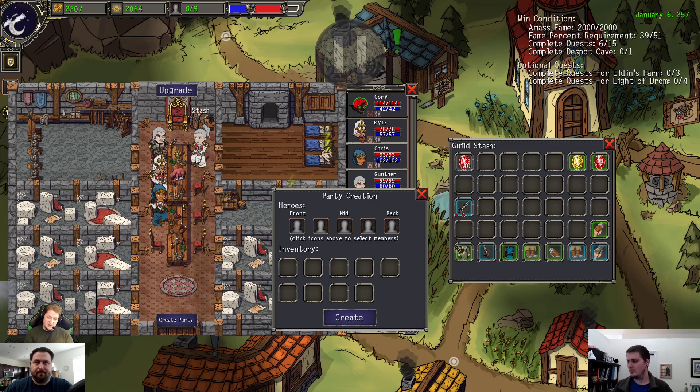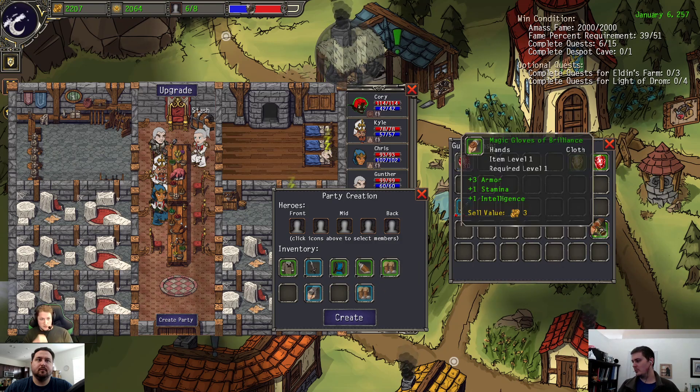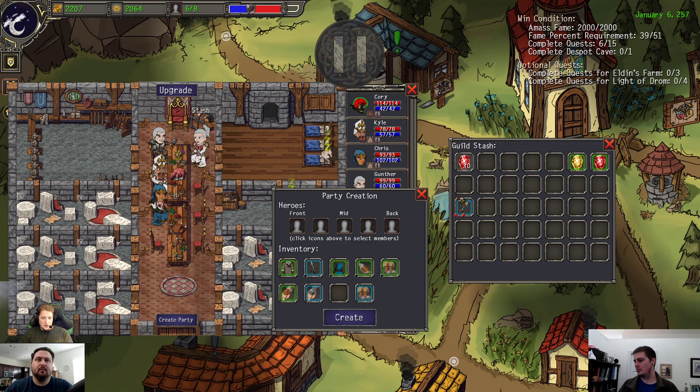I'd also like to have mobs that have four action points — they're quite fast but not as damaging, so they'll get to you and hit you but not nearly as hard as other mobs would. Those are things I'd like to do. We can also look into other differences potentially.